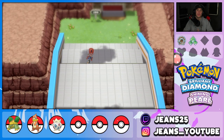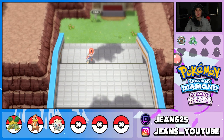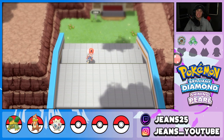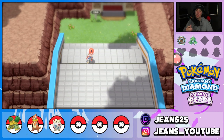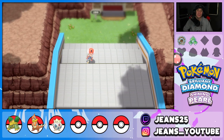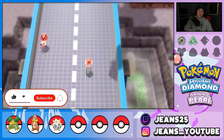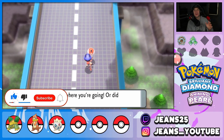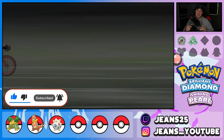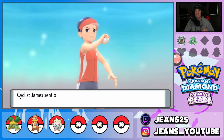What's going on YouTube, it's Jeans here, hope you guys are having an amazing day. We are back bringing you guys part 6 of my playthrough on Pokemon Brilliant Diamond and Shining Pearl for the Nintendo Switch. In the last episode we defeated our second gym, and in today's video we're heading to Hearthome City towards the third gym, and maybe collecting another Pokemon for our team.